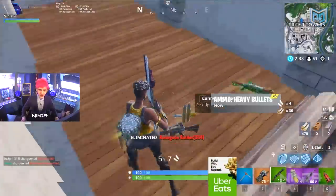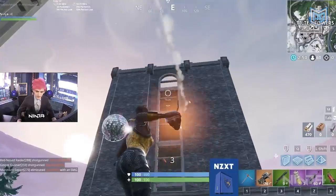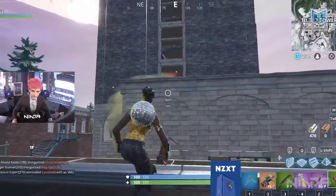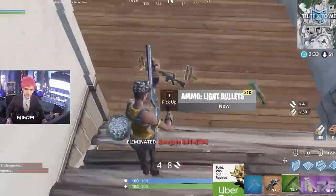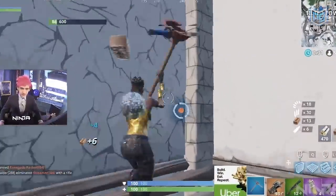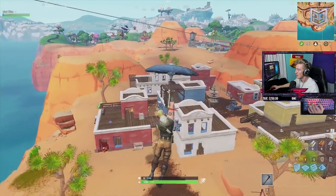His opponent has nowhere to hide and gives his position away by pickaxing. Ninja breaks through and finishes the player with a single shot. Ninja is known to be extremely aggressive, but that doesn't mean he always goes in guns blazing — he was given the luxury of time and used it. He farmed while waiting to third party and picked up a free kill. This is a safe approach to a hot drop, and it works.